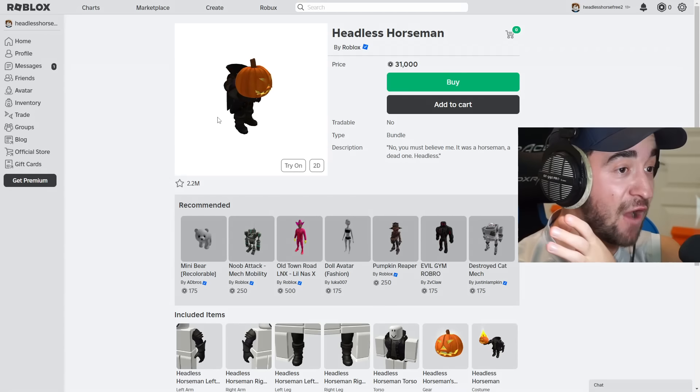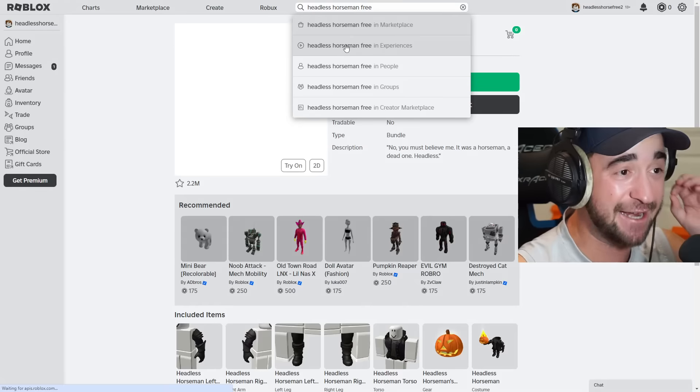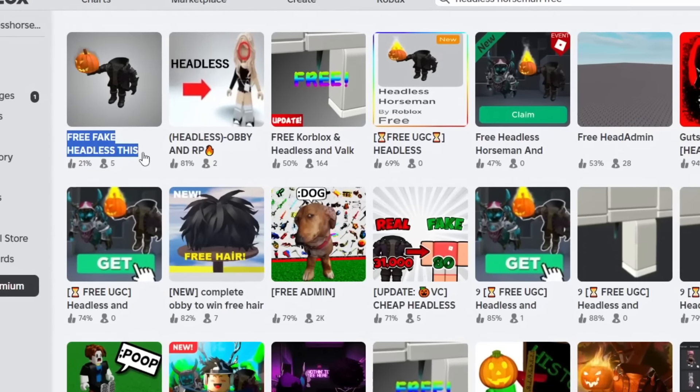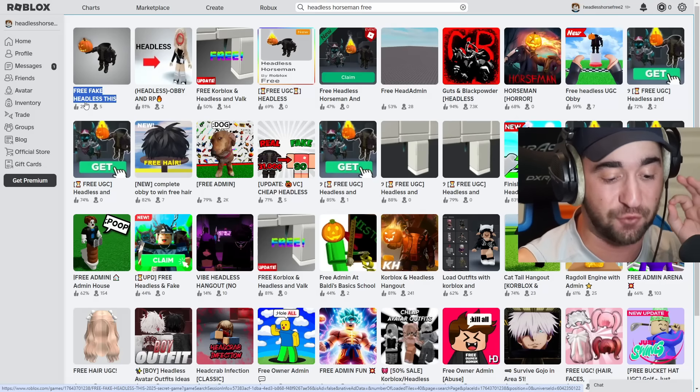All we're gonna do is go to the search and type in Headless Horseman free, and go to experiences. There are a lot of games. Free fake Headless — at least this guy is honest. That is a fake Headless. But there are some games inside of this experience page that literally promise it for free.